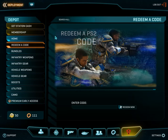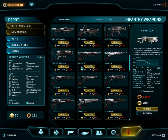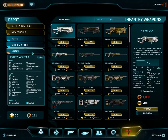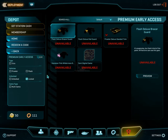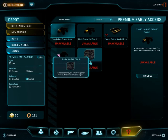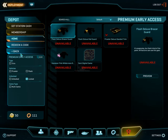This is the big all-in-one menu for infantry weapons, infantry gear, vehicle weapons, gear, boosts, utilities, camos, and premium early access content. So that is essentially the bare-bones basics of Planetside 2. Each faction has its own things, but for the most part the factions are fairly uniform — each faction has its own plane, its own tank, and each are better at different things.